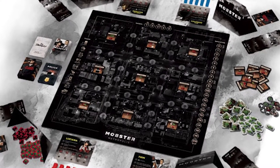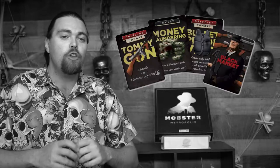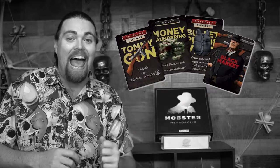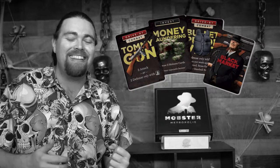You play as one of the main characters, hoping to become godfather of the metropolis. You'll place locations in different blocks of the metropolis to gather currency, utilize vehicles for drive-bys, and use cards — black market or gangster cards — to attack opponents. If you have the most points in a fight and the most reputation at the end of five rounds, you win.